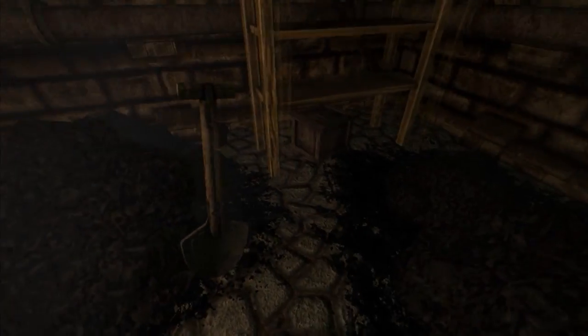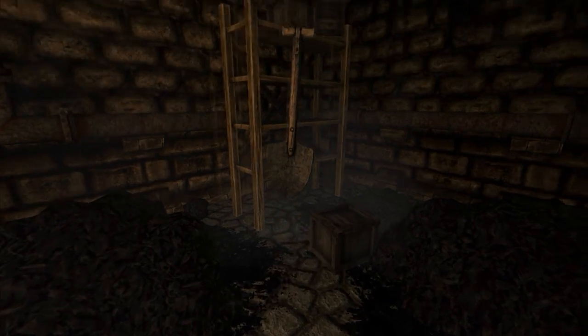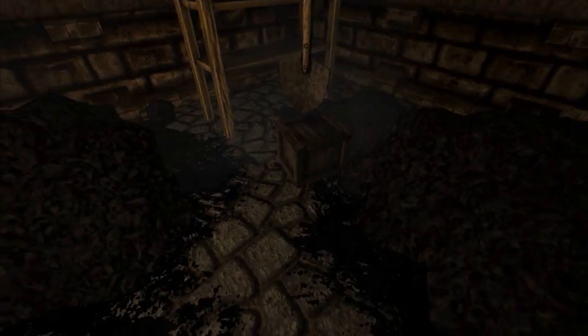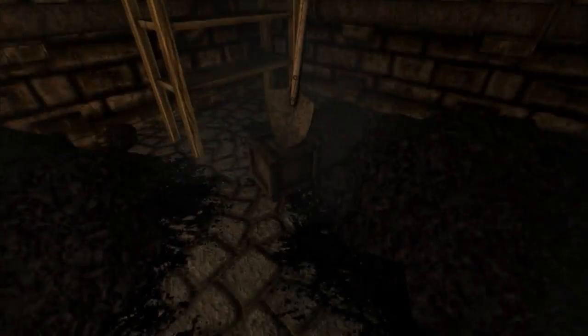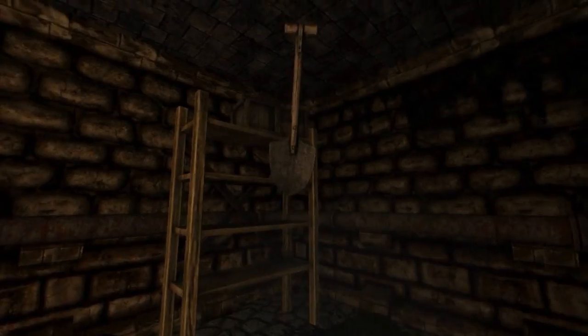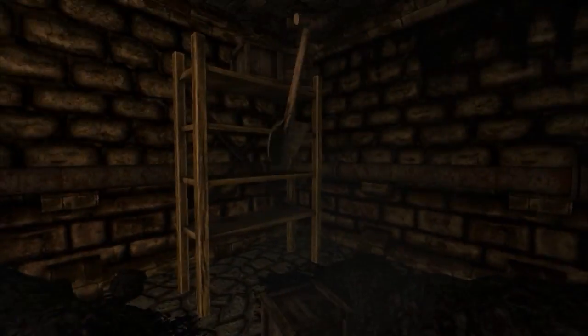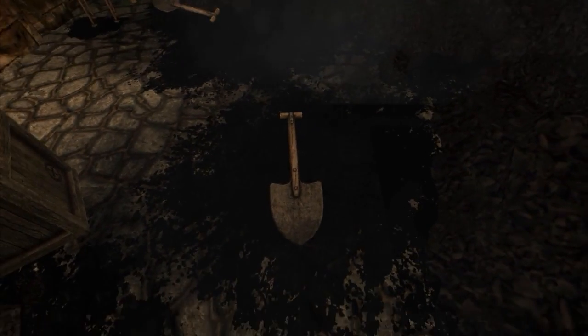I want to see if we can... let's pull this out, put it right here, pick up the shovel. I want to see if we can smash open these boxes with the shovel, because I saw that next to the crowbar we found — the crowbar was next to a broken box. So clearly we should be able to break them open at some point. But I'm not sure.